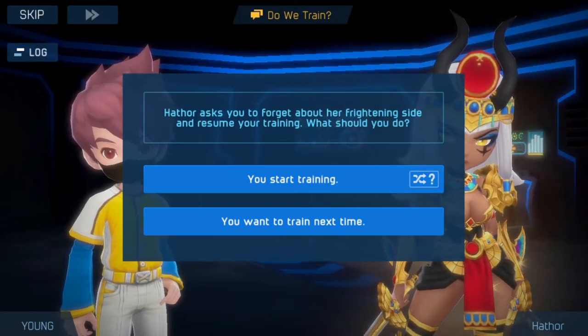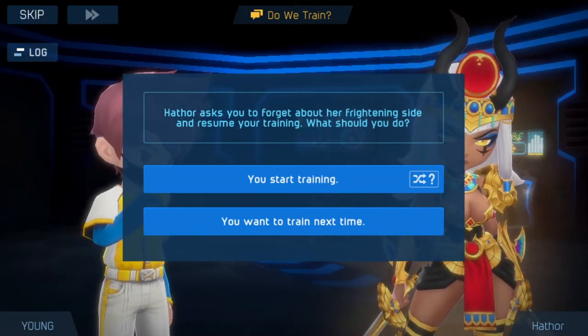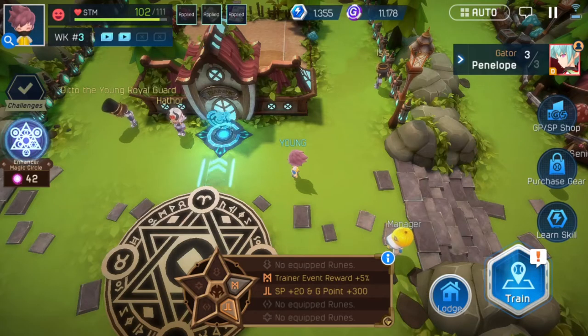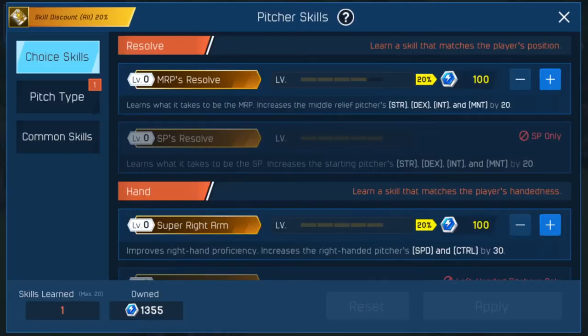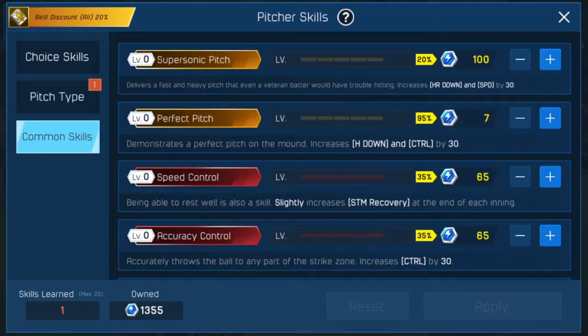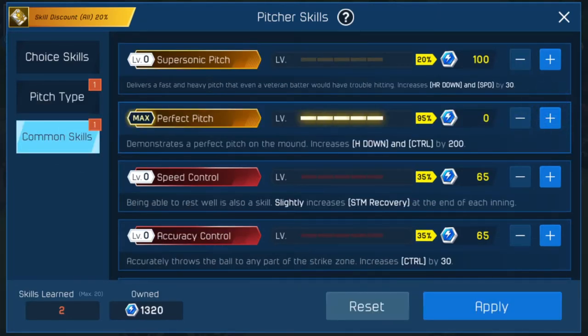Do we train? I'm gonna be a little risky - I believe we have perfect pitch maxed so I think we do. We're gonna pass on it and get the super ball because I think - I could be wrong, that could have been another skill - but I think perfect pitch was maxed. It was, so no reason to train there.